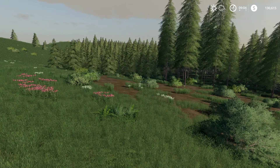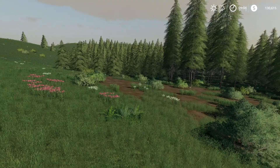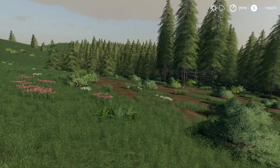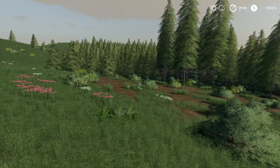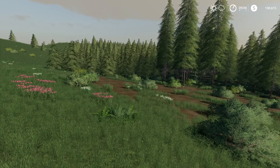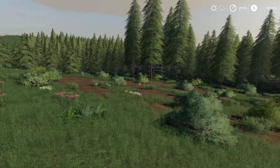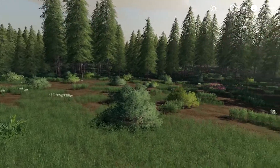Welcome back to another episode of Farming Simulator 19 Survival Series. You'll see in the top right corner that we've got quite a bit of money now — about $80,000 more than the previous episode. The reason for that is I've been doing quite a bit of forestry work.